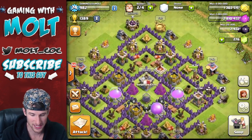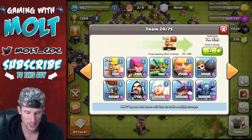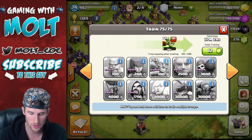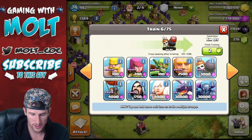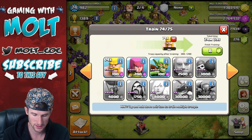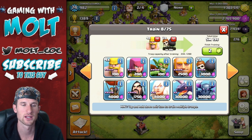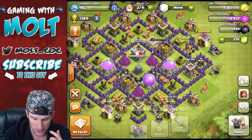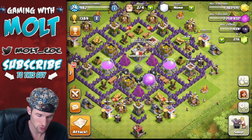Now we're going to go ahead and train that same sort of army comp. We're going to throw in barbarians, one full of goblins, and then archers in the other two. We'll throw in a couple of wall breakers as well to help our troops out when it comes to getting through walls — even though the majority of the time we're looking for bases where everything is on the outside. We'll let these troops cook up and I'll be back in a bit.